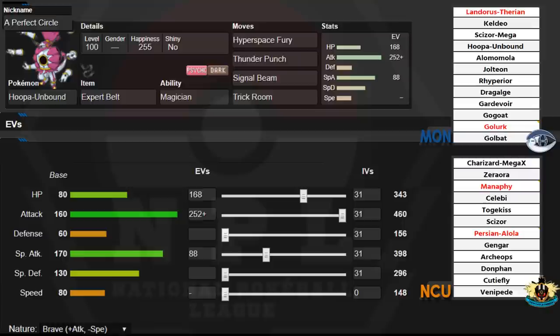Also during this game I didn't have my shinies or nicknames set up yet, so you won't see them during the replay — just a heads up. Going over Abe's team: he has a very threatening offensive team, one of the most offensive in the league. He's got Zard-X, Zera-Aura, Z-Manaphy, Celebi, Togekiss, Scizor, Alolan Persian for momentum, Gengar — which is a massive threat to this team, it's mono destroyed by Gengar in general — Archeops, Donphan as great hazard setters, plus Cutie Fly and Venipede that can set up webs and hazards for basically nothing. Definitely a very scary offensive team.